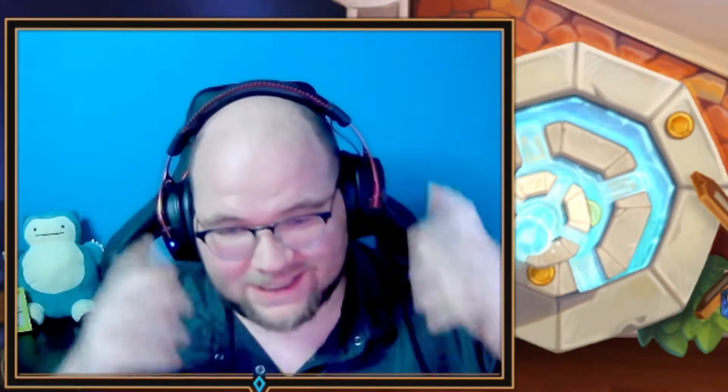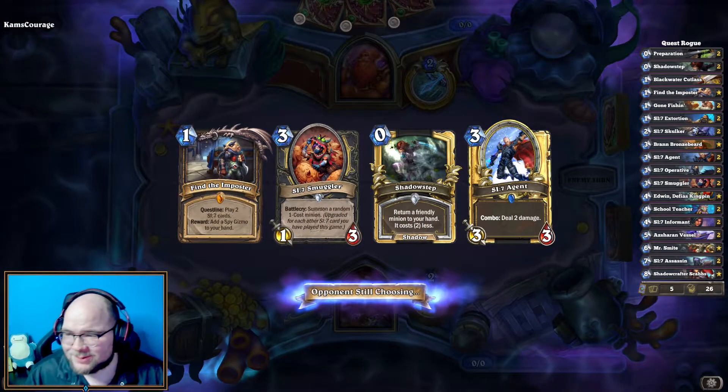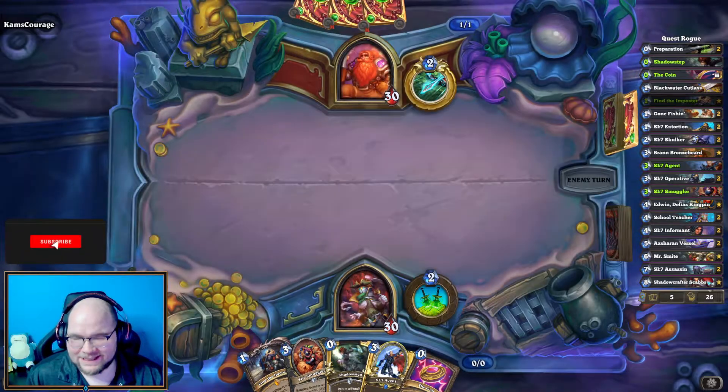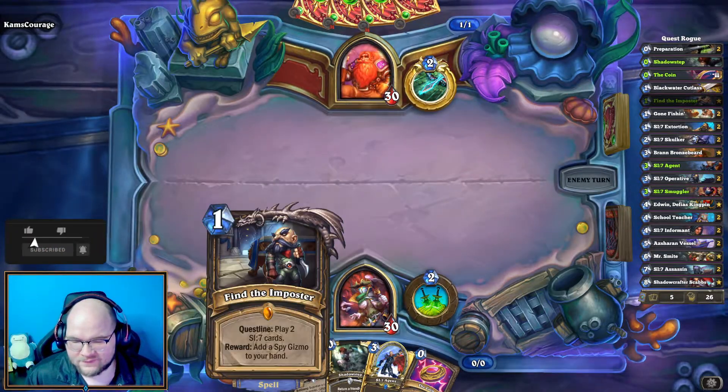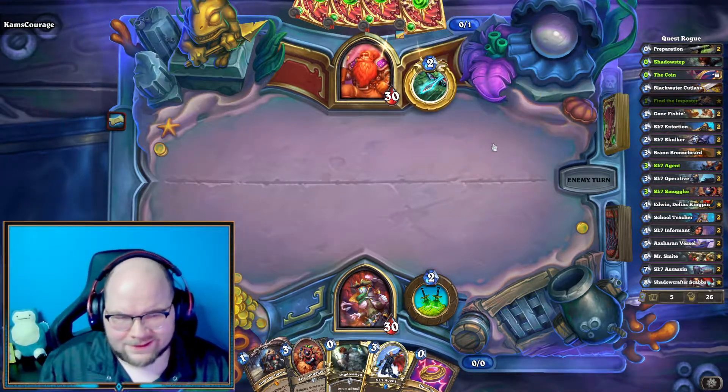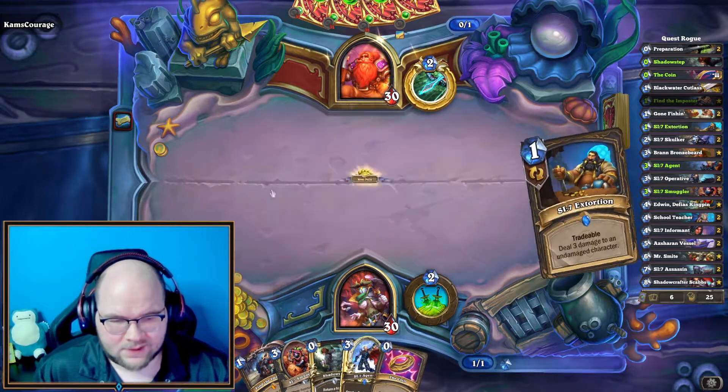Play the weapon, smack them with the Gyro Blade for our first victory here on the channel with the SI7 Quest Rogue. I admit it's definitely not the easiest to pilot and I'm sure I made more than just one mistake, so feel free to let me know in the comments — I like to learn. Looks like in the next game we're going against a Hunter, which we actually haven't seen as much of. I'm going to play against it like it's a Rogue. We have Find the Imposter, coin, SI7, Smuggler, Shadow Step — oh they are a Hunter, and Doggy Biscuit makes me lean into aggressive Hunter.